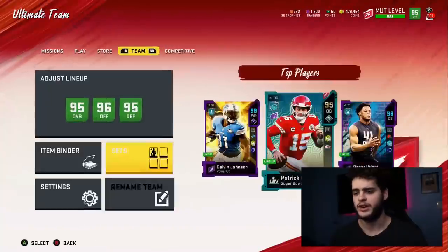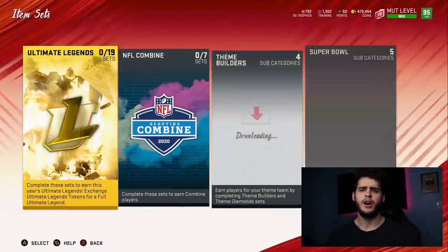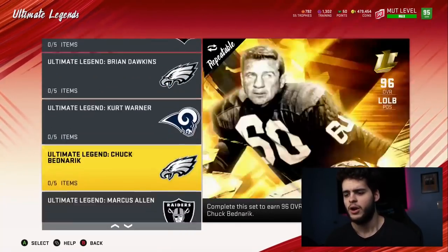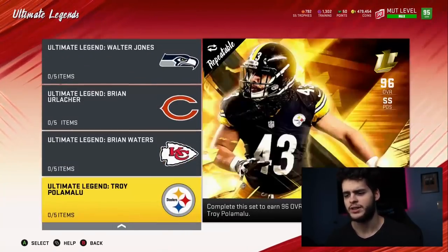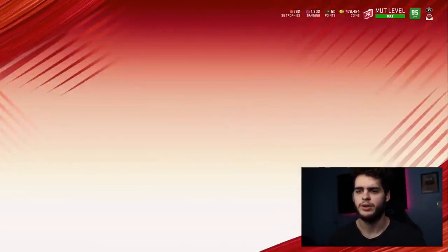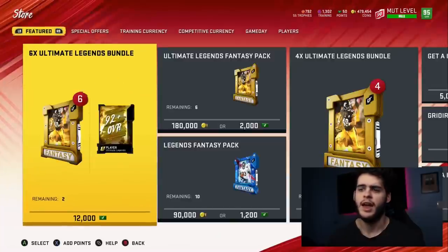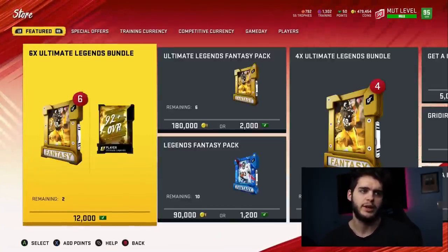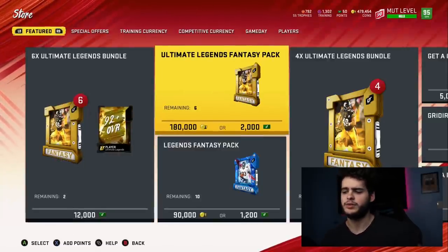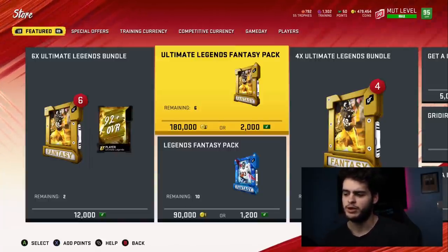Let's check the sets to see if they're in game yet, because sometimes these take a while. I always wonder why ultimate legends — which should be the quickest thing in the game — always seem to take the longest, since they're preset and pre-made. Let's see if the packs are in the store. The bundle is here: the six-times fantasy ultimate legend bundle, plus a 92 overall player ultimate legend fantasy pack for 180k. That is way too much money.